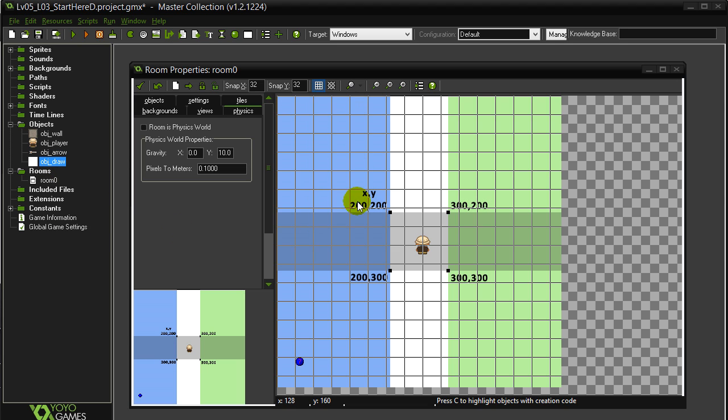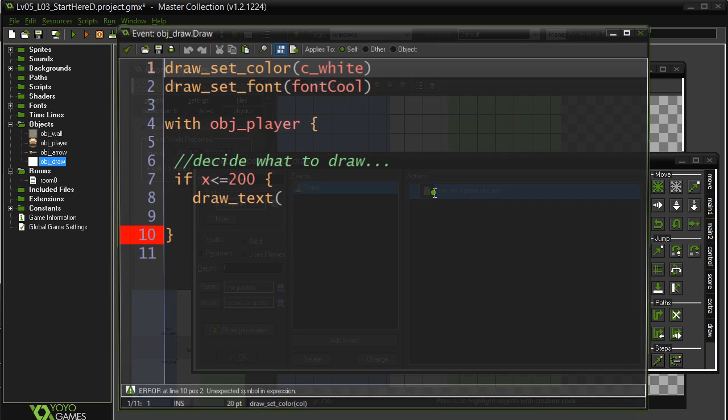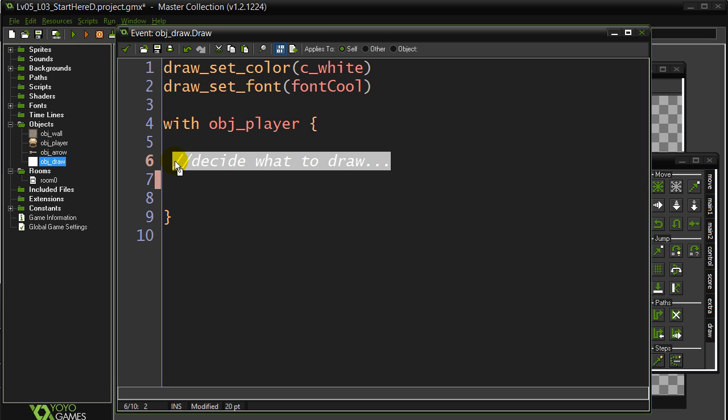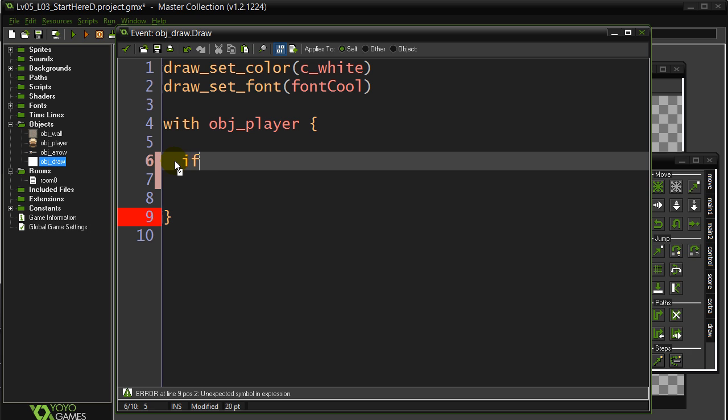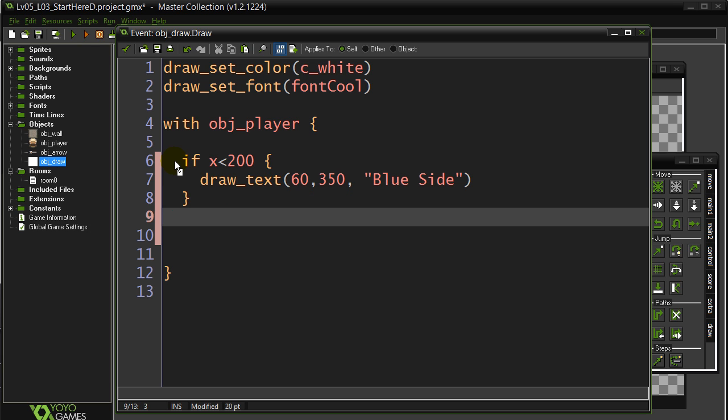Is the player inside anywhere of the blue? We'll do this in the draw object. We already have a little bit of drawing there. Here's the player object - we'll decide what to draw. So let's check if the x value is less than 200. Let's draw text; I'm going to go for 635, 0 - I already know that spot in the room is pretty good. And I'm going to say 'blue side'. Otherwise, nothing. Let's give this a go, see if it works.